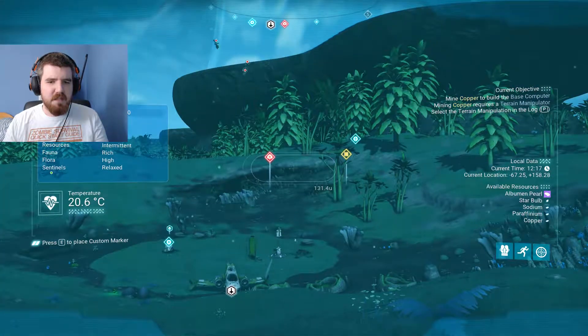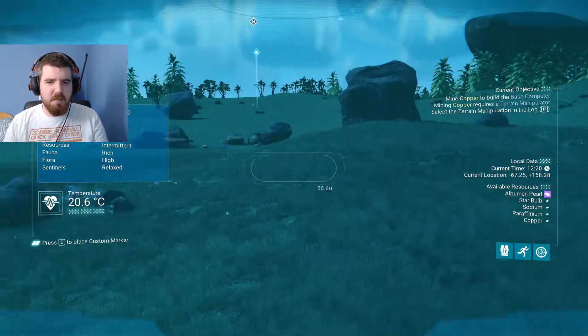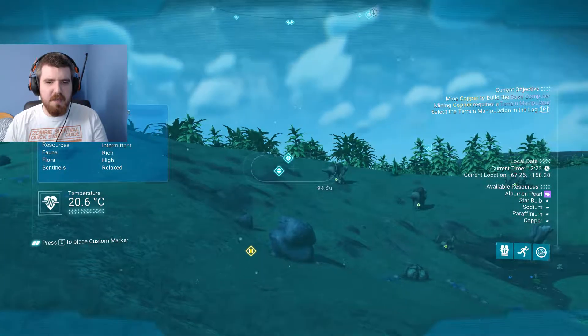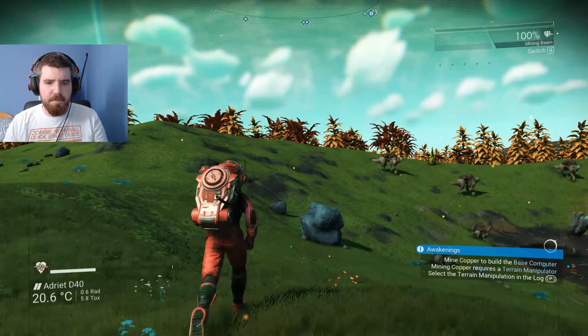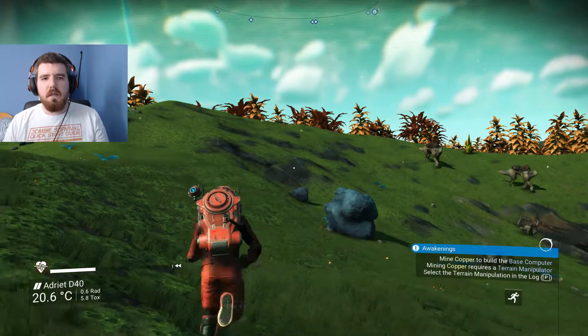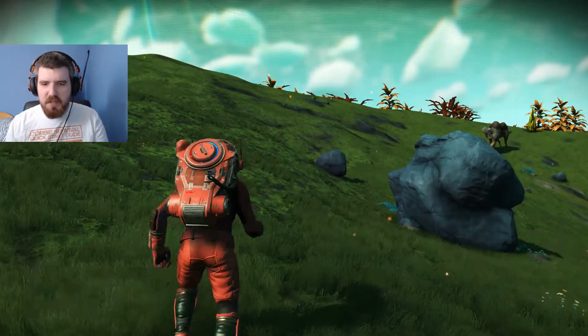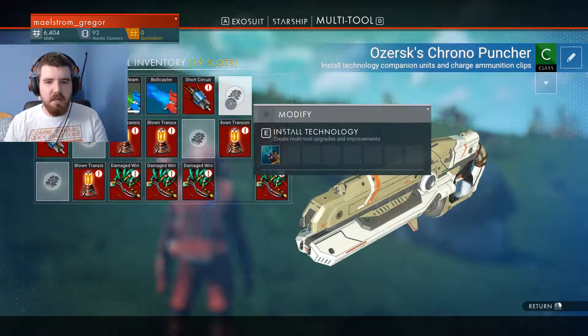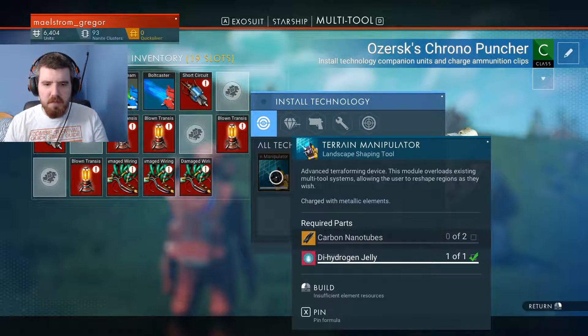This might be a nice place to set up a base for the moment. Let's see — we've got some salvageable tech over there which would be nice. Are you copper? You're copper. Okay, let's head this way. What does the terrain... we need the terrain manipulator first. Oh, two carbon nanotubes — okay, that's fine, we can do that.